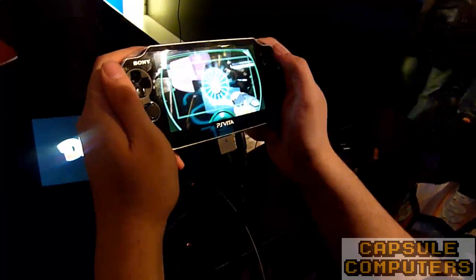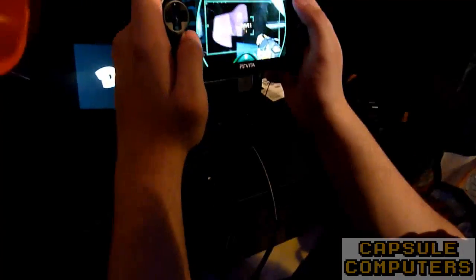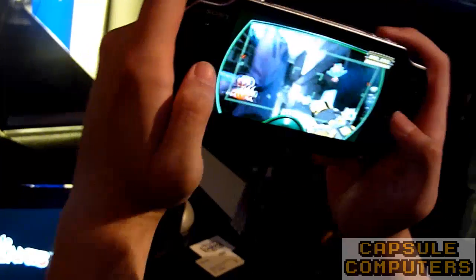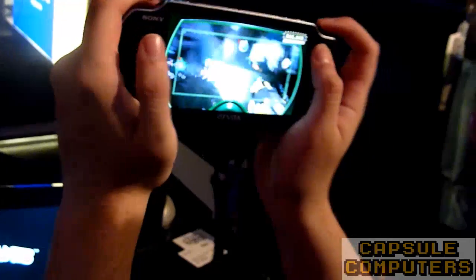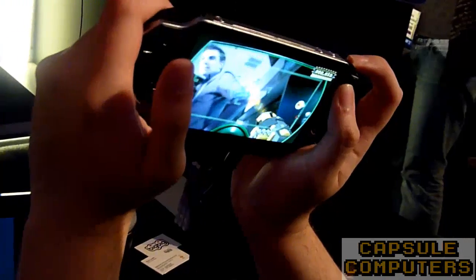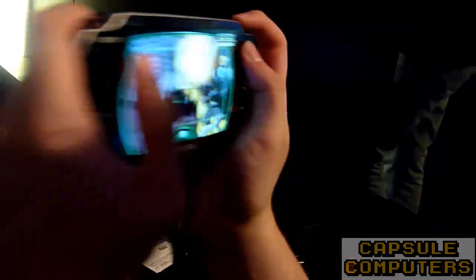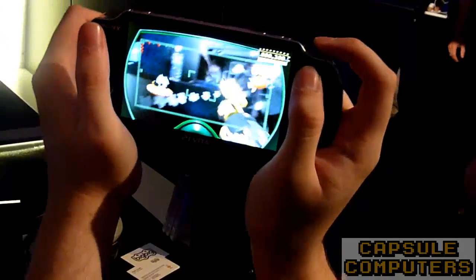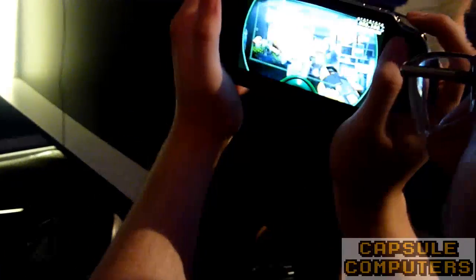So this game is Little Deviants, and the E3 demo is a four-level demo showing you different ways of interacting with the game. This game is called Box Blast, and as you can see it's an augmented reality game using the rear camera. You've got to move around the room shooting at the robots while trying to protect your Deviants — the little blue guys. So this is a full-on augmented reality game.